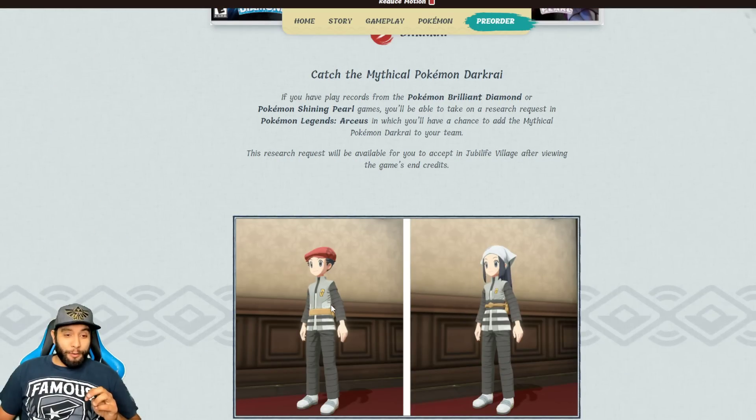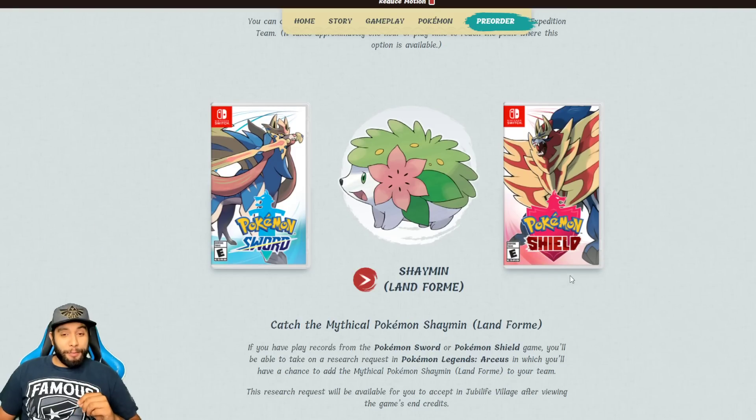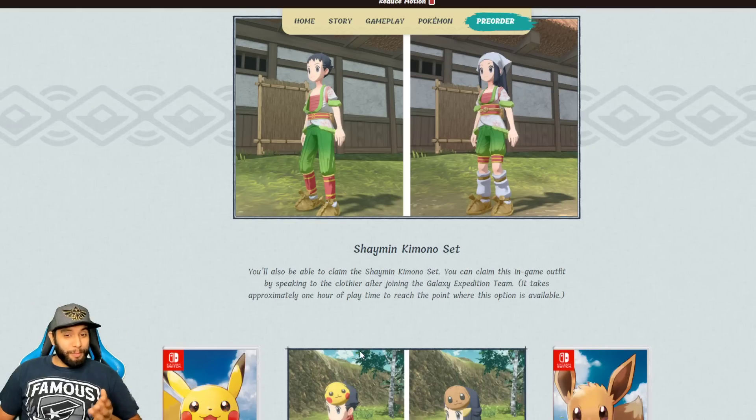It looks like you can get a special outfit as well with that save data, so we'll get more free outfits. If you pre-order from Amazon, you're already getting three bonuses or three outfits if you have Pokemon Brilliant Diamond. And if you have Pokemon Sword and Shield, you're going to get Shaymin the Landform version, and it looks like we're going to get a Shaymin kimono set as well — so more and more outfits.